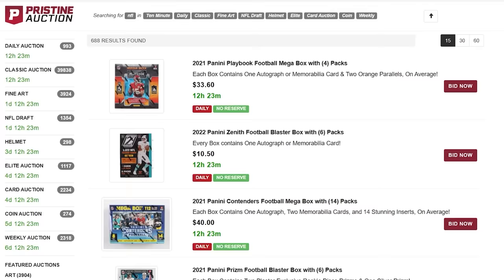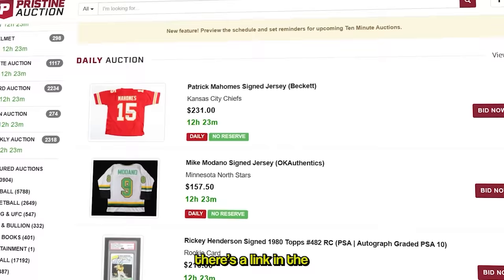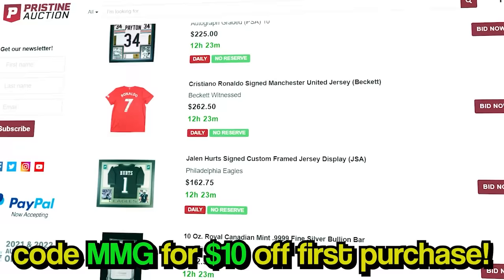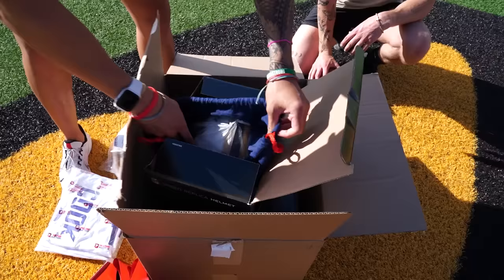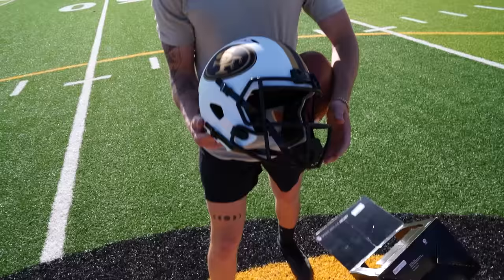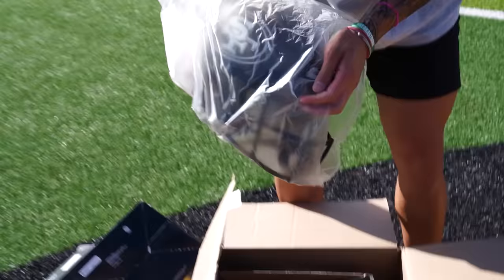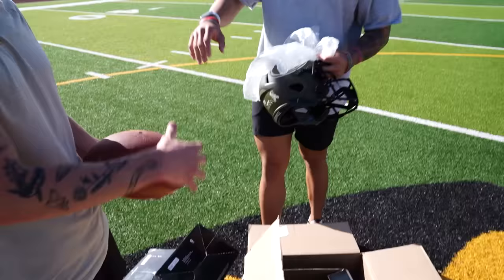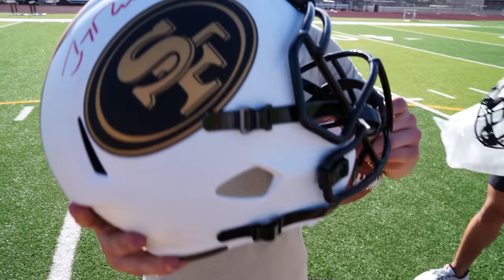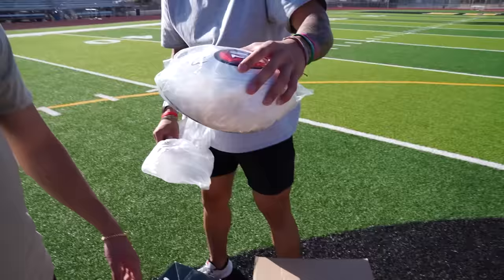Also a massive thank you to Pristine Auction for hooking us up with these mystery boxes. Pristine Auction sells all the amazing stuff you see in these mystery box videos — they're gonna have awesome signed memorabilia for your favorite team. There's a link at the top of the description, use my code MMG for ten dollars off your first purchase. We got Davante Adams — nice! Dalvin Cook. Jerry Rice, black gold and white — that's wild. One more in there — salute to service, let's go! Congratulations my guy. Jerry Rice black gold and white signed, salute to service, Dalvin Cook, Davante Adams, and Trey Lance.